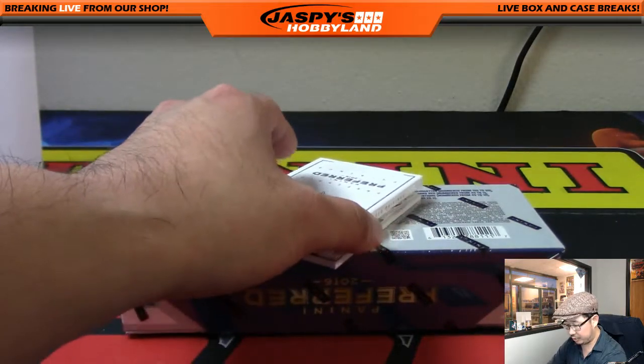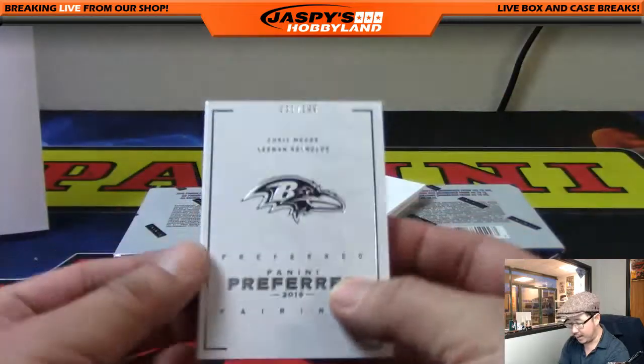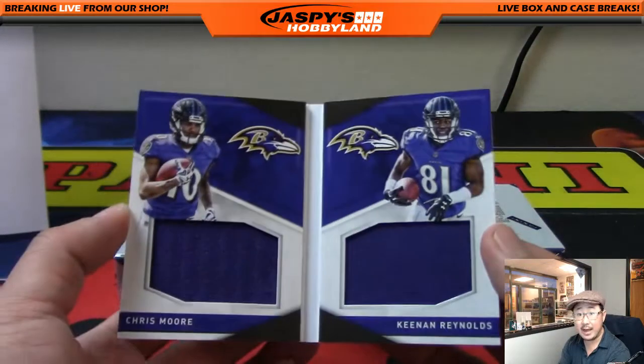Second to last box — we're going to start with a Raven. 31 out of 199 for the AFC North. Adam Kay with that.